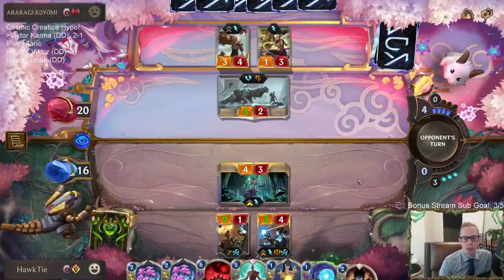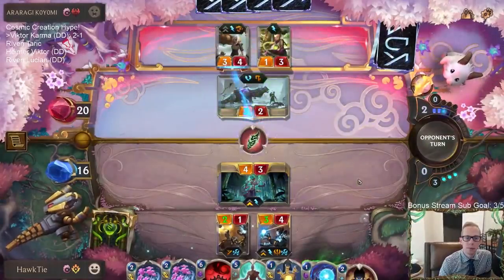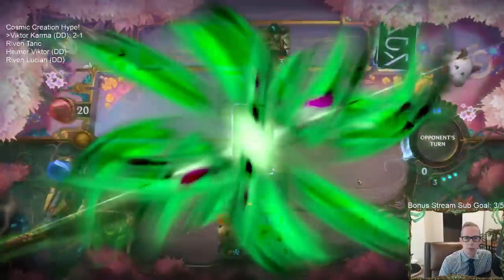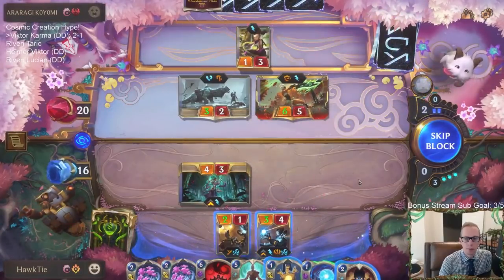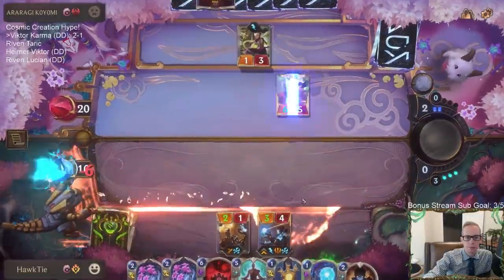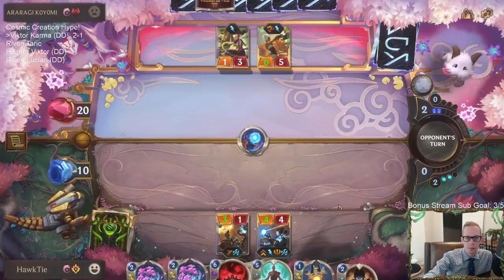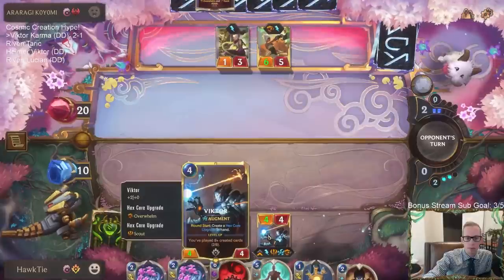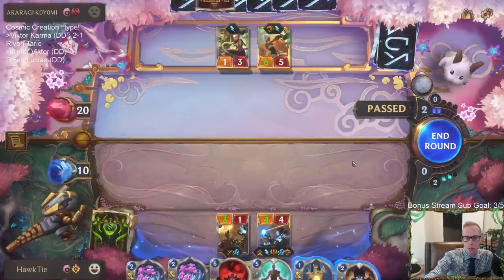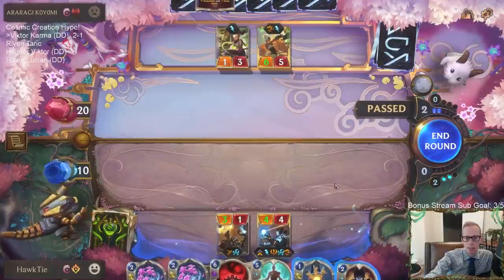Sonic Wave is good. Challengers in general are good. I really wish I would have mulliganed Nopify. Overwhelm and Scout. I only played one spell this turn. I can play Calculated Creations to make Deep Meditation cost three if I want, or basically go with Dawn and Dusk next turn. I'll probably want to go with Dawn and Dusk next turn.